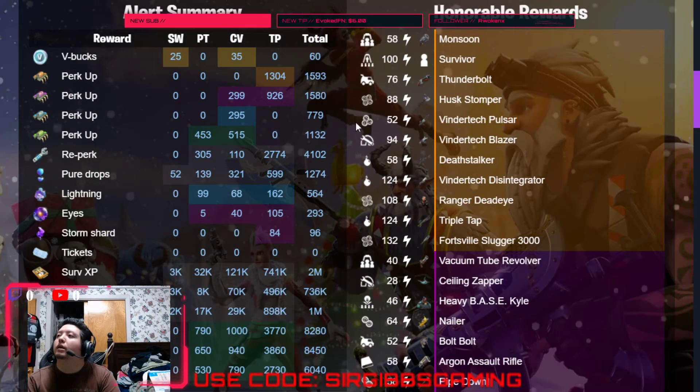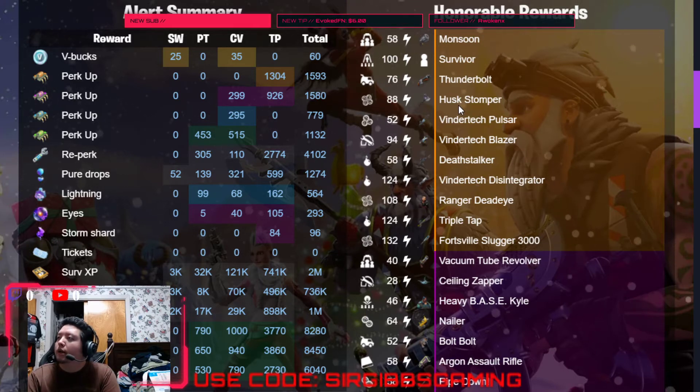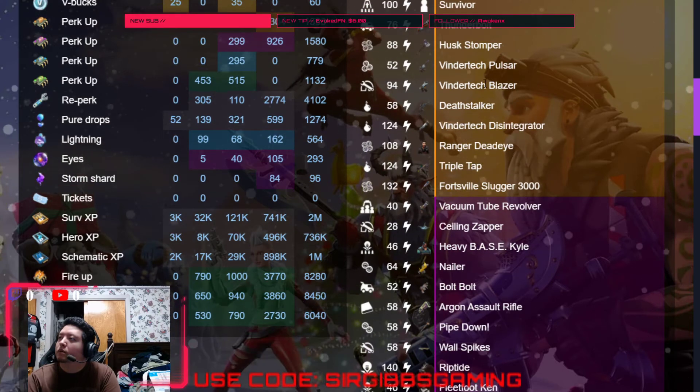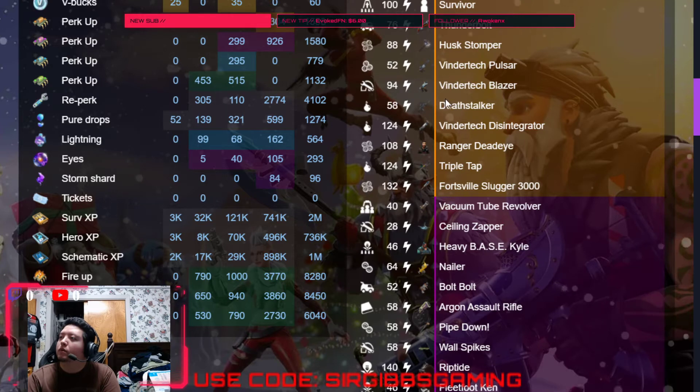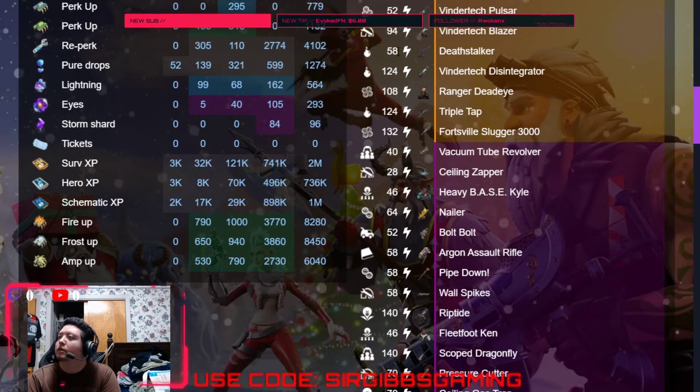We got a Legendary Monsoon in our 58 zone. We got a Legendary Survivor in our 100 zone. We got a Thunderbolt shotgun in our 76 zone. We got a Hustomper in our 88 zone. We got a Vendortech Pulsar in our 52 zone. We got a Vendortech Blazer in our 94 zone. We got a Deathstalker in our 58 zone. We got a Vendortech Disintegrator in our 124 zone.